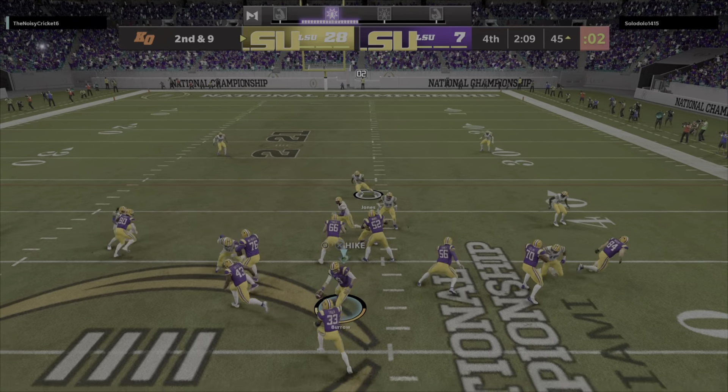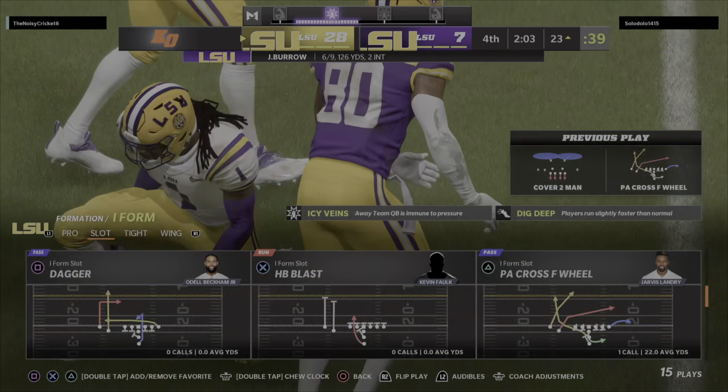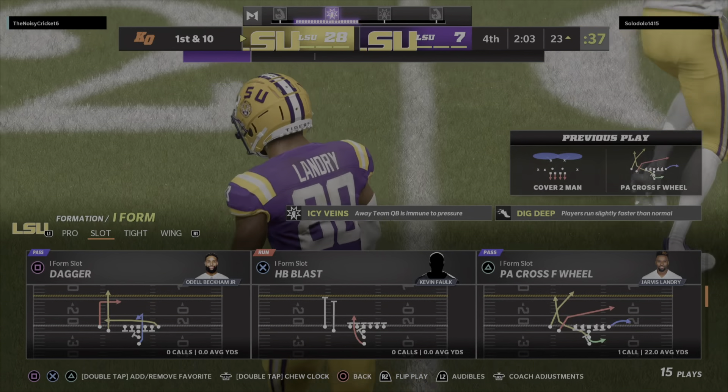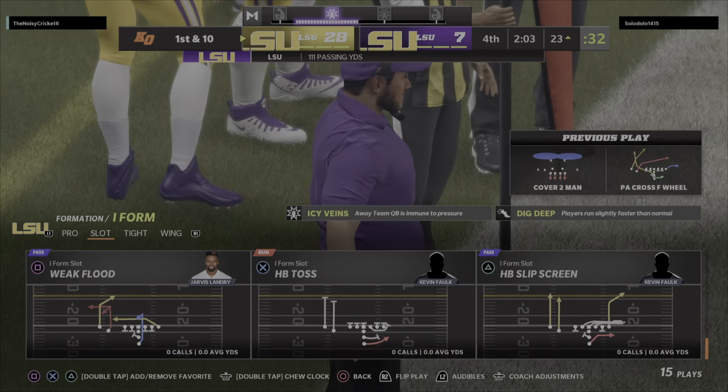Now they will throw it with Burrow — to the right side, and he's got Landry, complete. He goes down but not before getting this inside the 25. Twenty-two yards there, a first down.